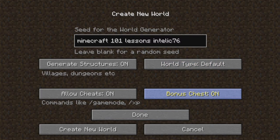Bonus chest — I'm going to go ahead and turn that on. You can say on or off. Basically this spawns in a chest randomly with some random items in it near where you spawn in, so that you can get started maybe quicker than without it. So we're done with all this.